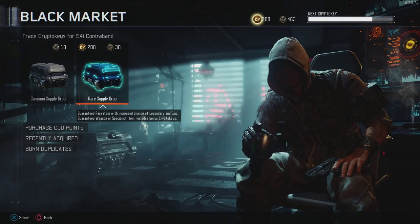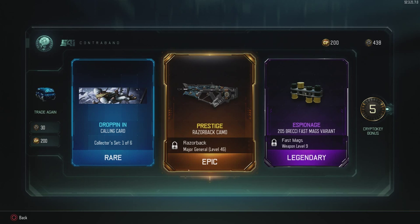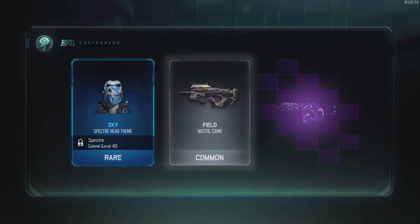Another cool camo but for a gun I don't use — and the Razorback is not that great honestly. Treyarch, please buff the Razorback, and maybe I'll use this camo. Spectre head theme camo — the HVK-30 was recommended to me recently, so getting this Swindler camo will probably get me to actually use it.